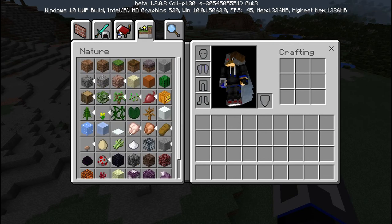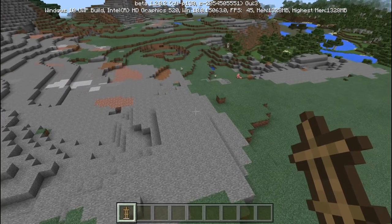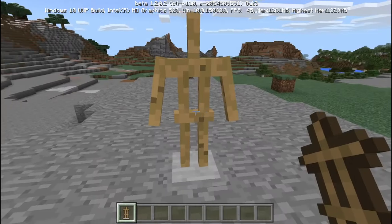Armor stand! Let's go — bada-bing, bada-boom. We have our armor stand buddy right here. You're supposed to be able to change their poses and stuff. I don't know how to do that exactly.